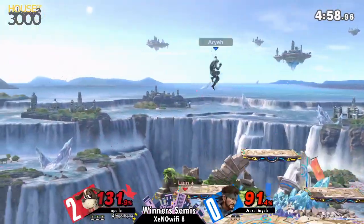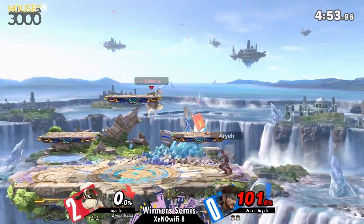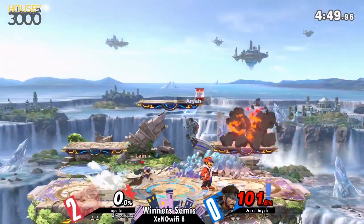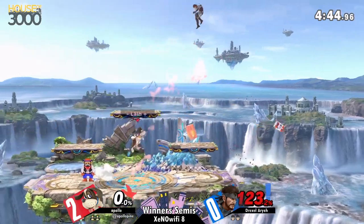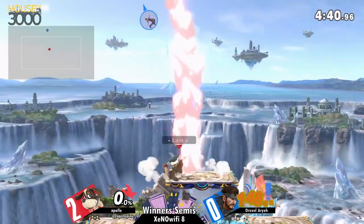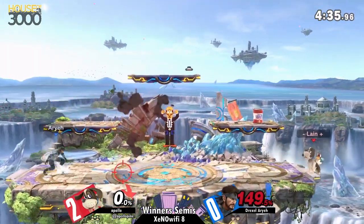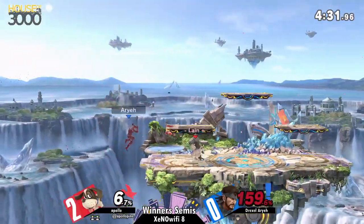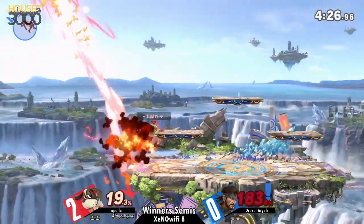Good back throw. Good awareness of the grenade timings from Apollo. The big thing that a lot of Snakes do when they're not being super aware of where their opponent is — they'll try to pull out C4 when they're high above their opponent, even if they're not out of range to be hit. That's something you have to be kind of aware of.